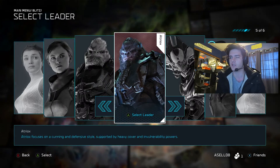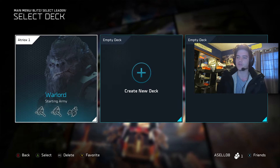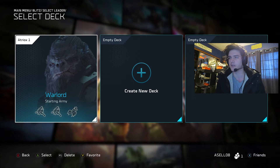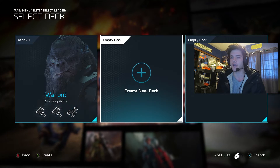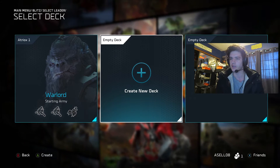I'm going to go with Atriox just to show you guys how things are done. Every leader starts with their default army, which is a full deck of cards that the game gives you already. But each leader has three customizable slots including the first one, which is just the default — you could change that one up. So Atriox can have three, Isabel can have three, Cutter can have three, and so on and so forth.